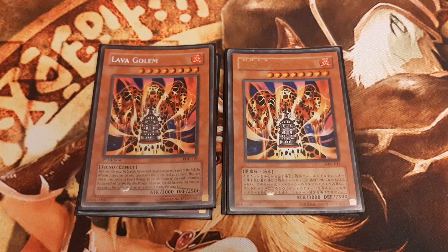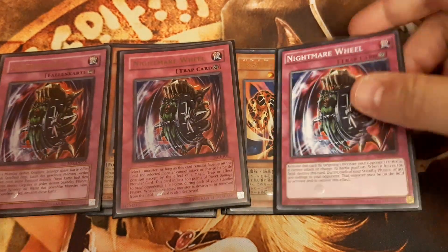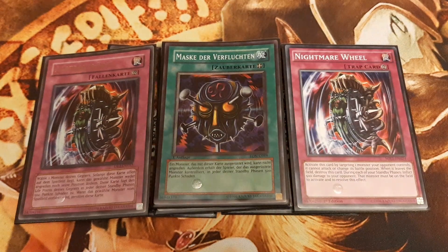Both Lava Golem and Ojama Tokens can be equipped with Nightmare Wheel, as can all targetable monsters the opponent controls, regardless of face-up or face-down position. Since Tokens cannot be flipped face down, we can equip Ojama Tokens with Mask of the Accursed without fearing that the opponent gets rid of our equip spell with Book of Moon or their Tsukuyomi.